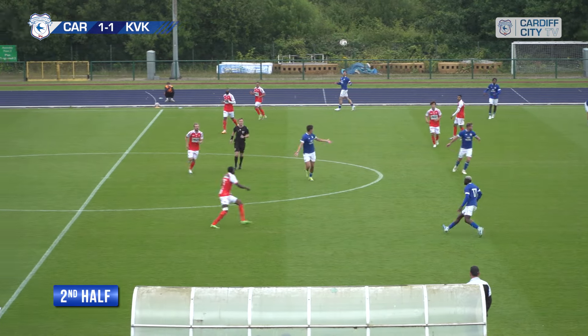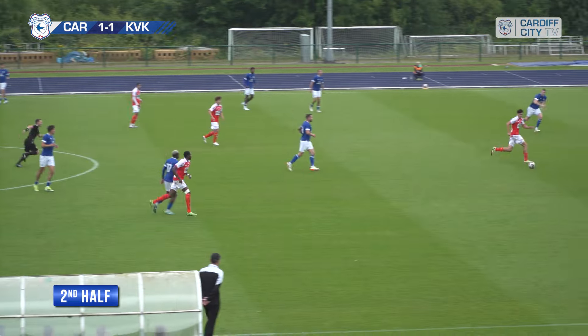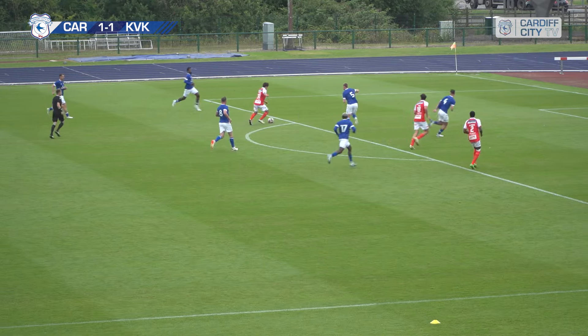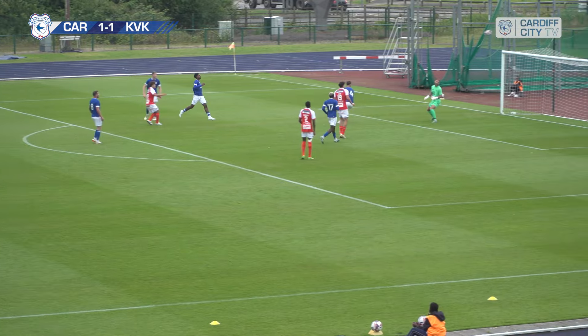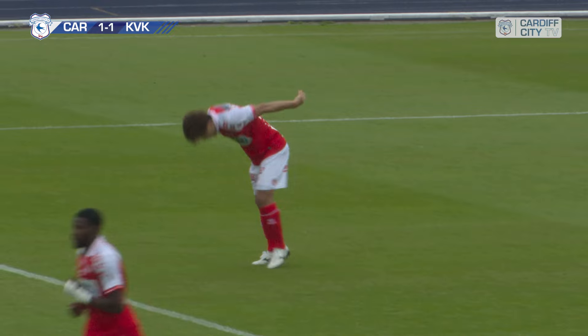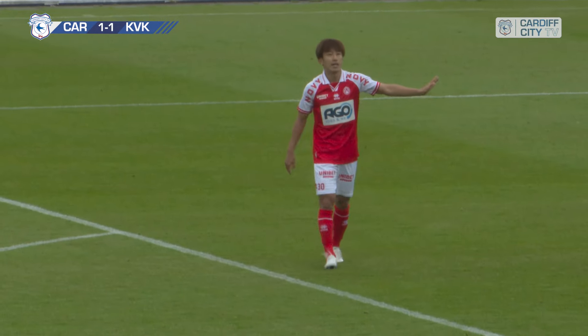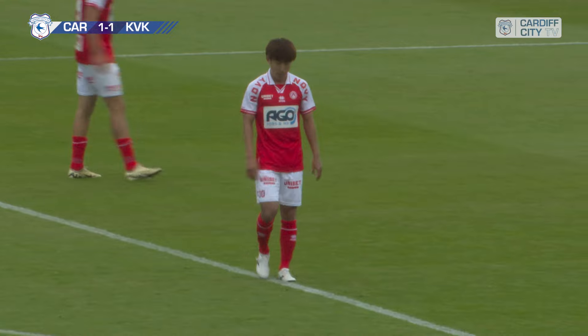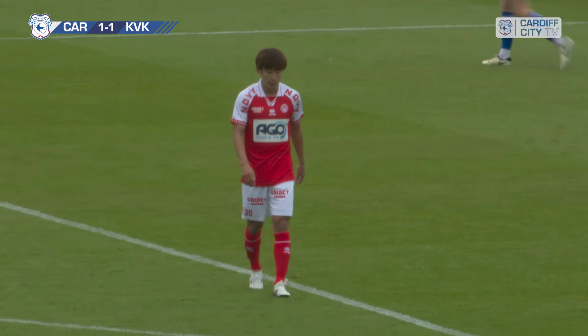Is he sure he's not a right-back? Ferry waiting for support to arrive, Caneco is arriving — ducks inside McGuinness and spurns his finish over the bar. He did everything right until the final connection. He's already got one to his name — the Japanese really should have put Kortrijk back ahead there.